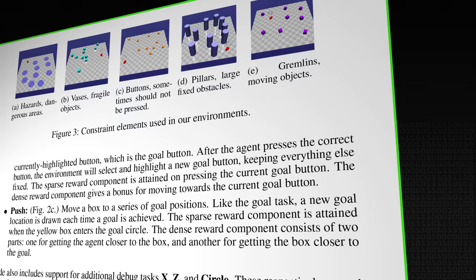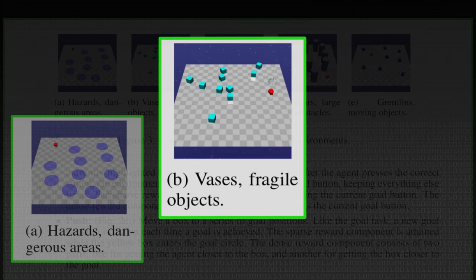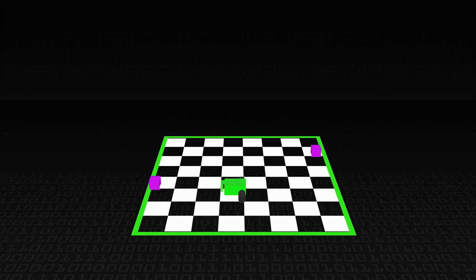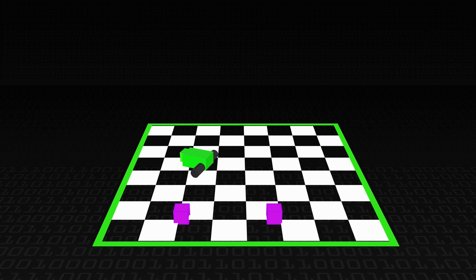They also have these constraints built in, which are things like hazards — areas that you're not supposed to go into — or vases, which are objects that you're not supposed to bump into. And then the hardest one is gremlins, which are objects that you're not supposed to touch, but they move around as well. The idea is you're trying to create systems that can learn to get to the areas they're supposed to be, or push the box, or press the buttons, or whatever it is they're trying to do, while simultaneously avoiding all of these hazards, not breaking the vases, not bumping into the gremlins, or whatever else.